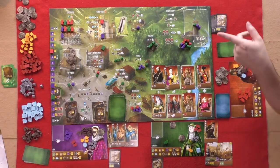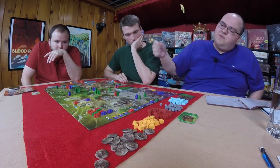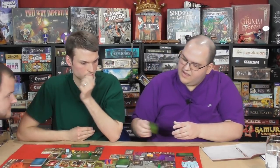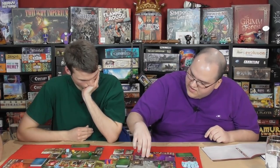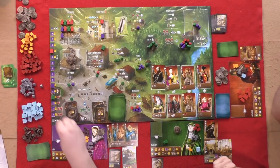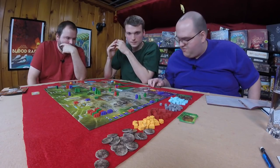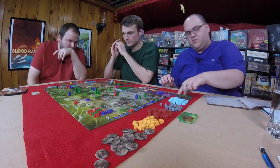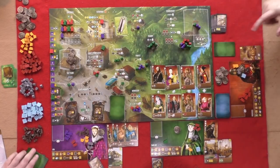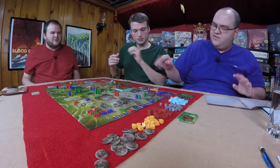A black market reset is triggered. Graham gets sent to prison and they're tied, so both Graham and Will each get a debt. Will goes to the storehouse and trades one stone and two wood for a marble. Will places his last worker at the guild hall to build the fortress. He immediately loses two virtue, but now doesn't have to pay two tax anymore. The fortress also lets him capture two groups immediately.